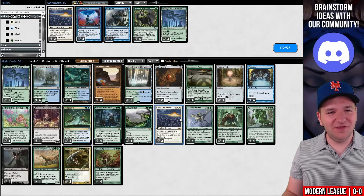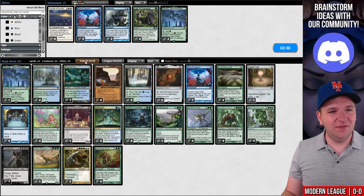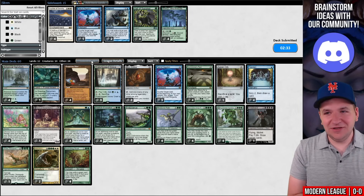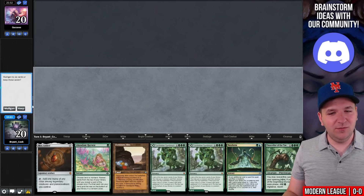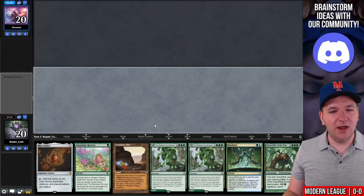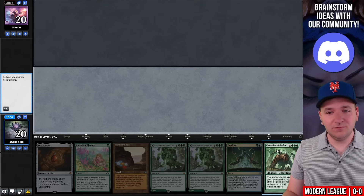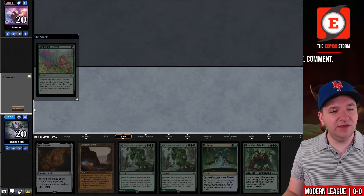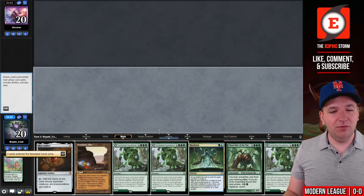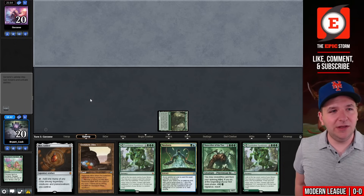Let's get these Leylines out of here and bring the Pacts back in. Let's bring in a third Pact. On the play, this hand is very good — we'll keep. I need to find my rider though, and our opponent is mulliganing very aggressively down to five. We reveal Chancellor for a green mana, Abundant Harvest for a non-land, play a land and pass — we're in the Allosaurus Rider waiting room.